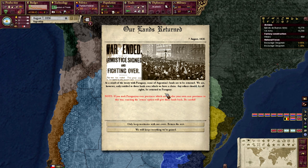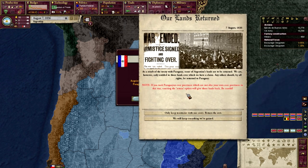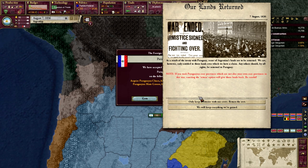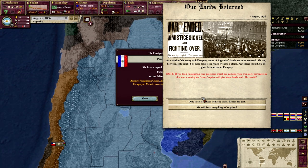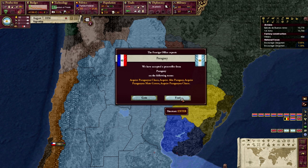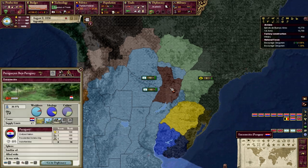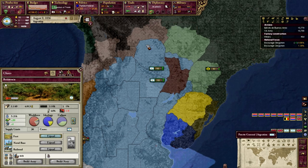Any others should by all rights be returned to Paraguay. Note: if you took Paraguayan core provinces which are not also your core provinces in this war, the return option will give them back - be careful. This is what I like about PDM - it actually gives you events like these that say, while it's kind of pointless because most players will probably choose to keep the land, it's kind of nice that they actually do have an option for that just in case you took too much.